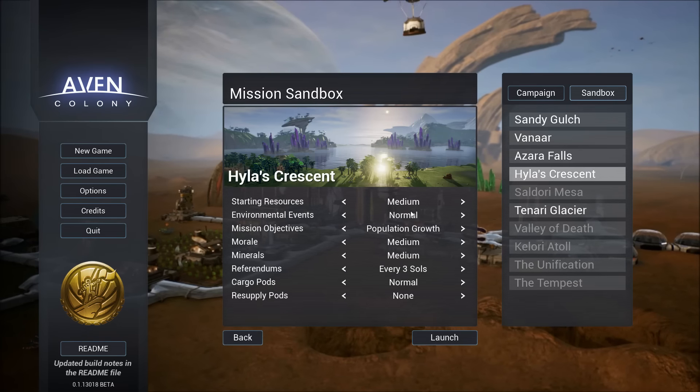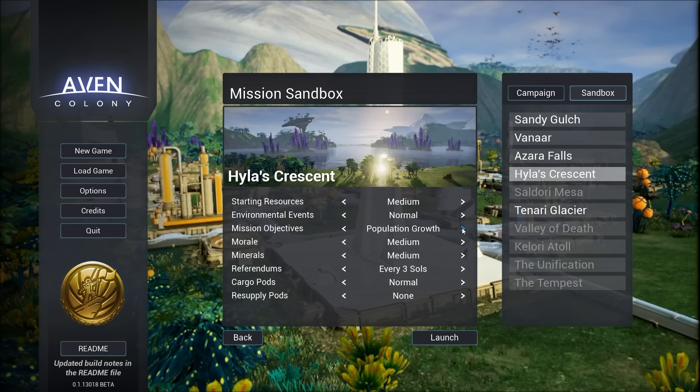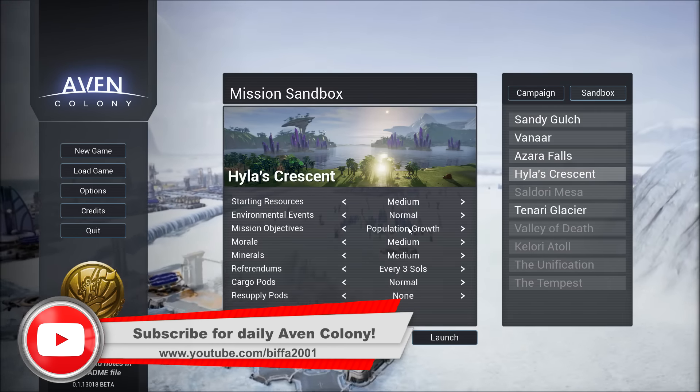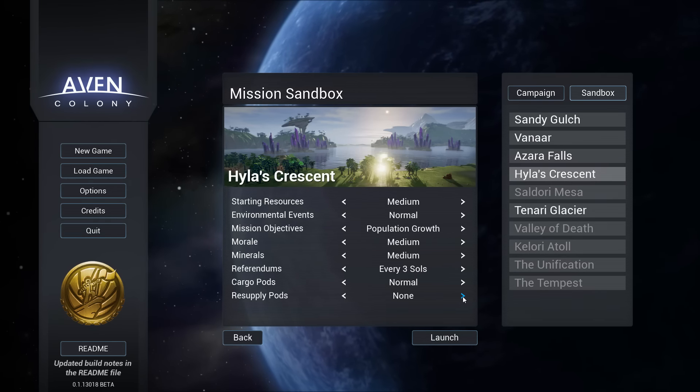I wonder whether just to leave this as it is. Environment, events: normal, mission objectives: population growth. So I'm assuming that's going to give us targets to reach a certain growth. Mural: medium, referendums: normal, cargo pods: resupply pods: none.